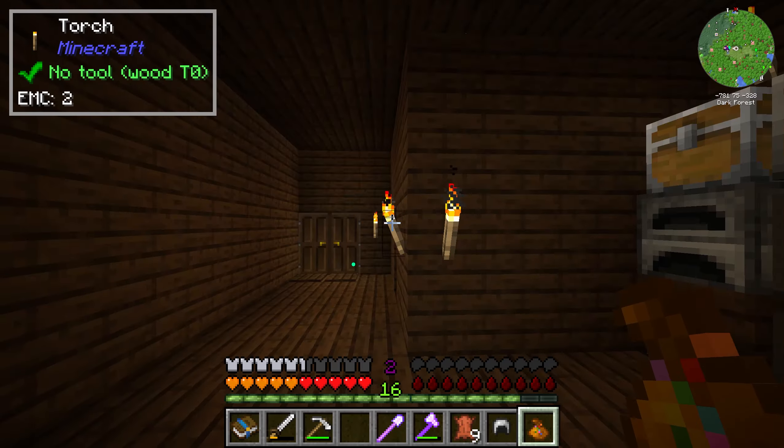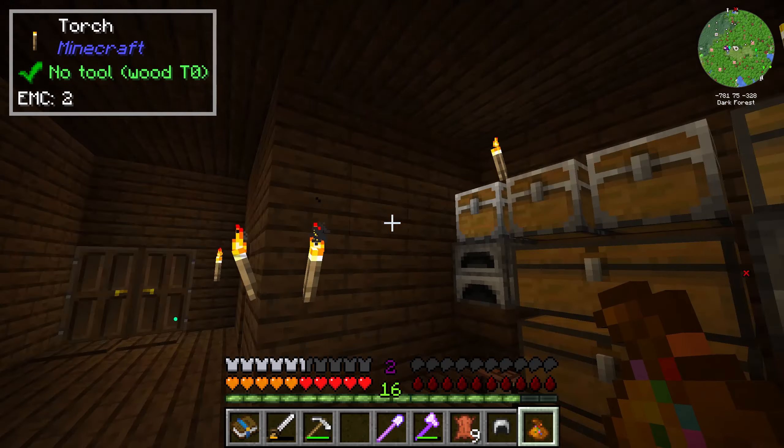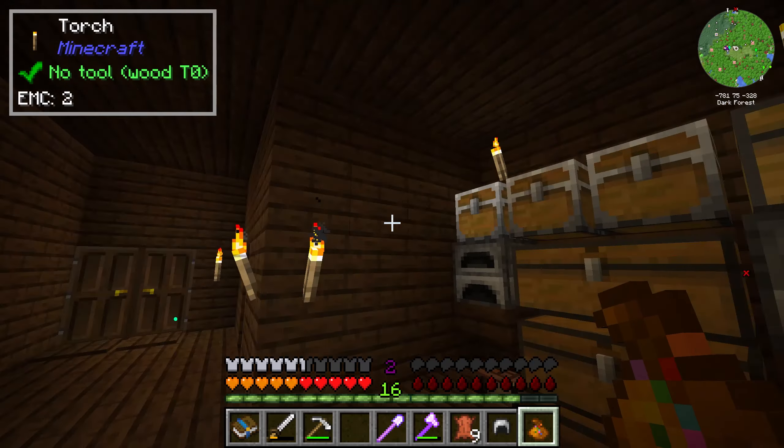We've got some other stuff we can look at later with Vampirism. We're gonna switch gears and go back to Botania. We're gonna try and gather up our purple flowers and our dark gray flowers, and get some baubles from Botania. Also, vampires cannot effectively wear heavy armor — we're much faster without it. I'll gather those last two flowers and then we'll be back with the beginnings of Botania.